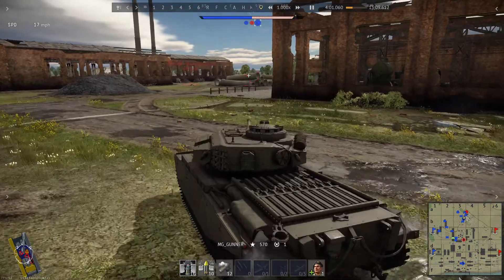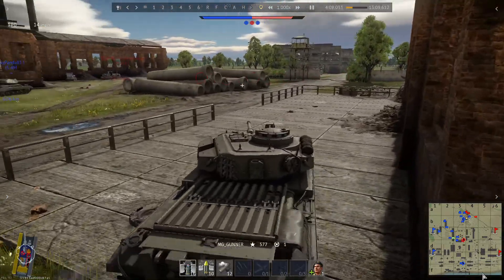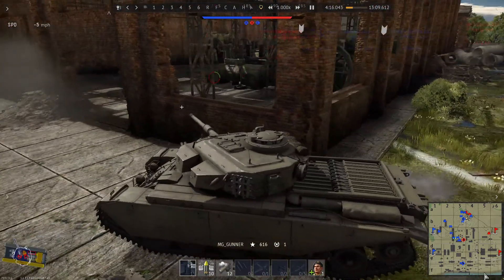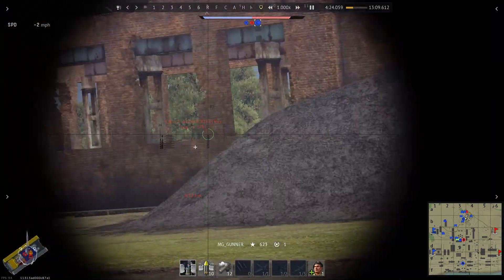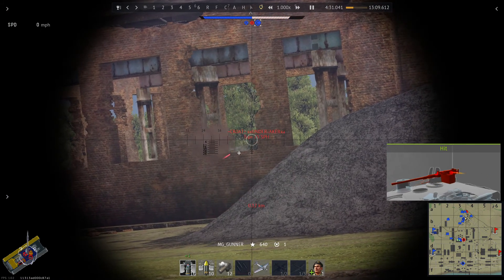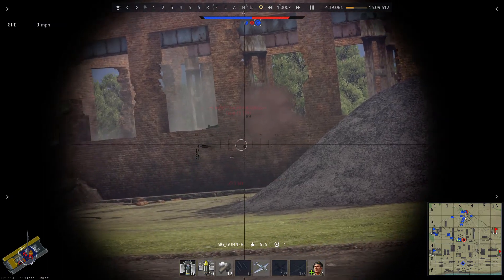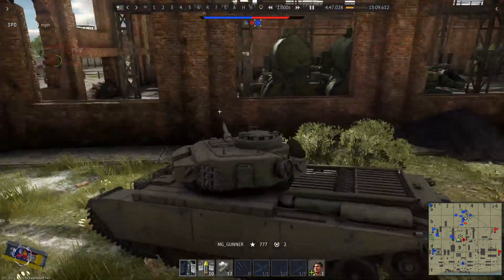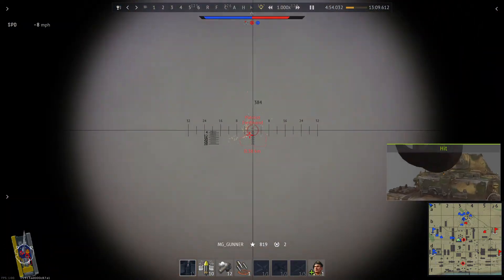Trying to get a good defensive position up here, searching for targets. There's a Ferdinand in front of me hiding behind a building - he gets a hit on me, no real damage, just clips my track a bit. I pull back and assess - I'm good. There's a howitzer up there hiding behind a wall, but only for a short time. I take him out with a kill assist through the wall, then go after that Ferdinand. Another good hit.